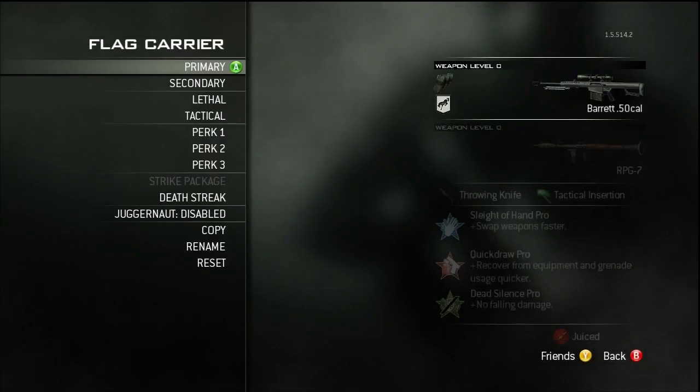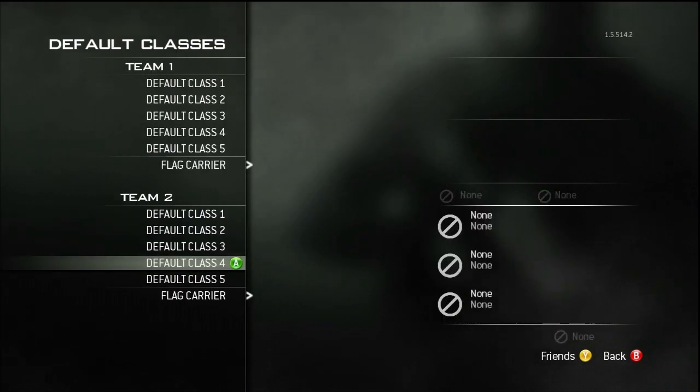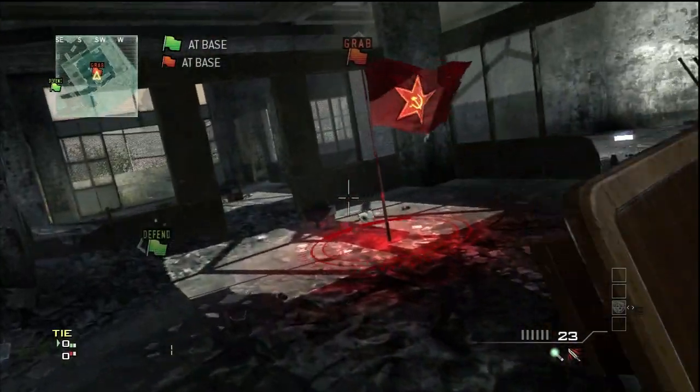This glitch also works for other game types such as Capture the Flag, but instead of changing the class for the bomb carrier you change the class for both of the flag carriers. You still do the exact same thing — all you have to do is do the silent shot and when your screen is tilted, take the flag.